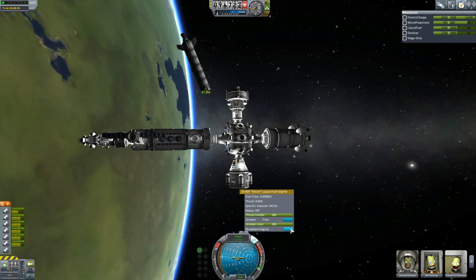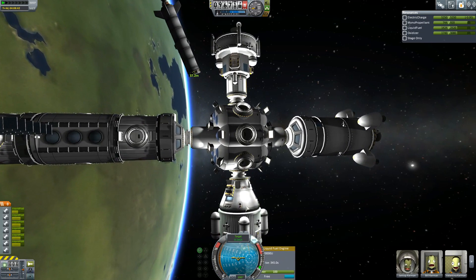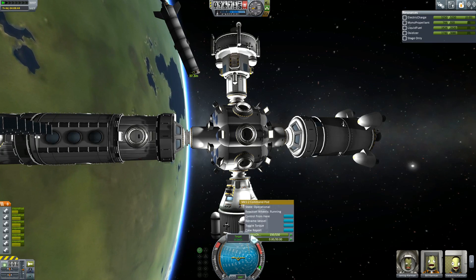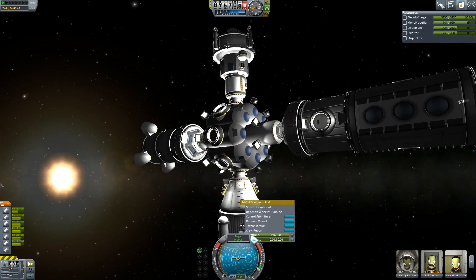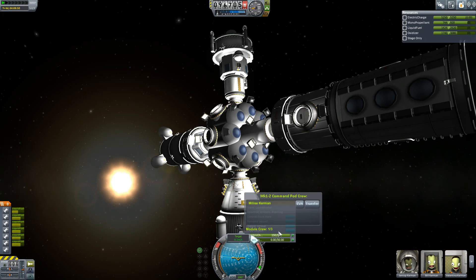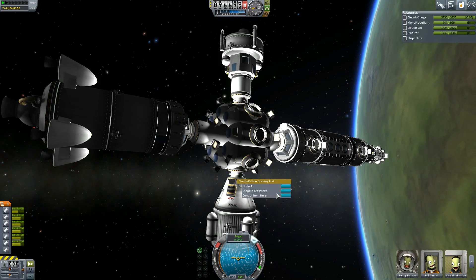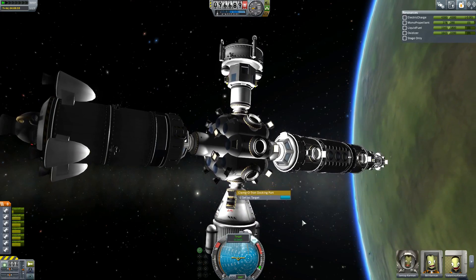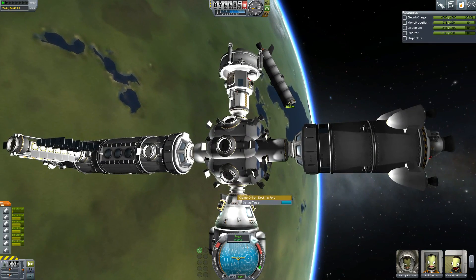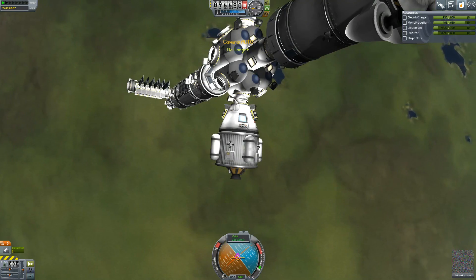We need to turn the engine back on — activate engine, there we go. I've got to make sure there's somebody in here. I need to click on the crew hatch — there's the crew hatch, it's Malice! Malice is our tug driver. Malice, you ready to go have some fun? Hell yeah she is! Let's undock — very gentle, very gentle indeed.